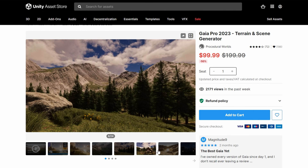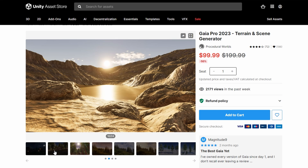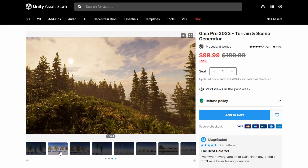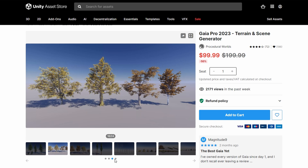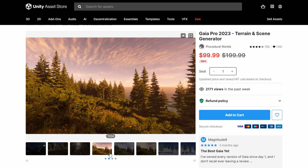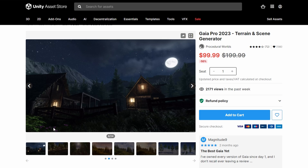You'll love this asset because it offers a preferred workflow from artist-driven to fully procedural, enabling simple, fast, and beautiful terrain creation, texturing, seating, and placement for everything from low-quality stylized to high-end photorealistic environments. If you plan to make a large or detailed map in your game, you should definitely buy this asset.